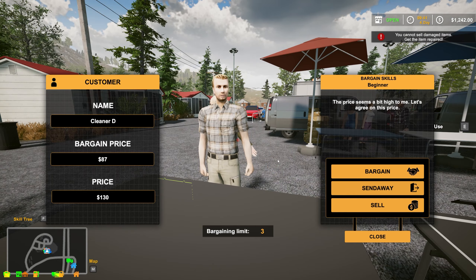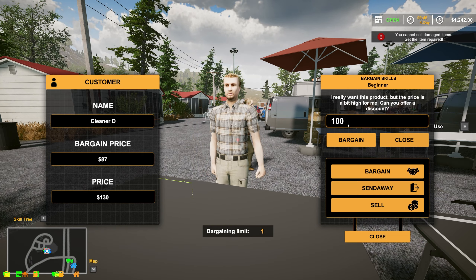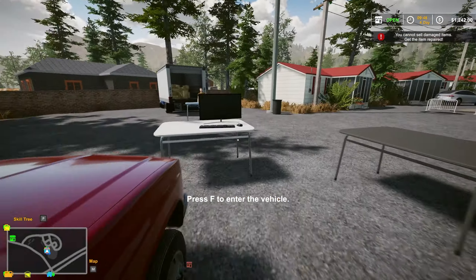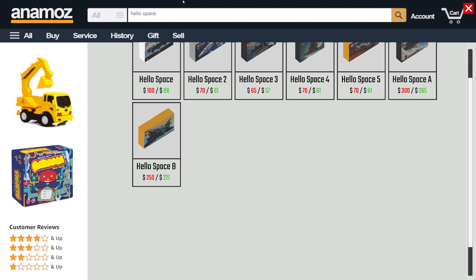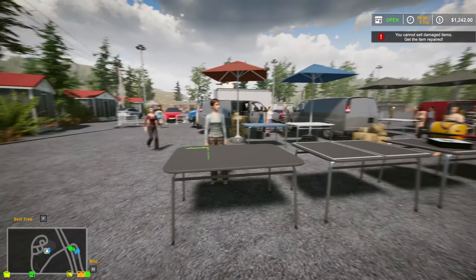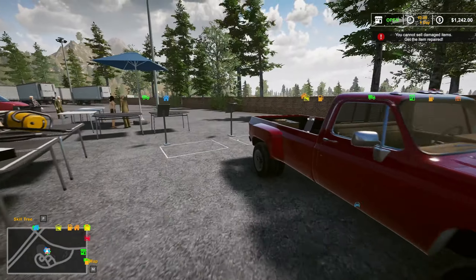Hello sir, how you doing? $87 offered. $120. $110. $100 is the cheapest I'm going to go on that. Good day to you, sir. We've got Hello Space Four. Is that really it - $61? $77 offered. $120. $100 - that's as low as I'm going. I'm not going below $100 on these.